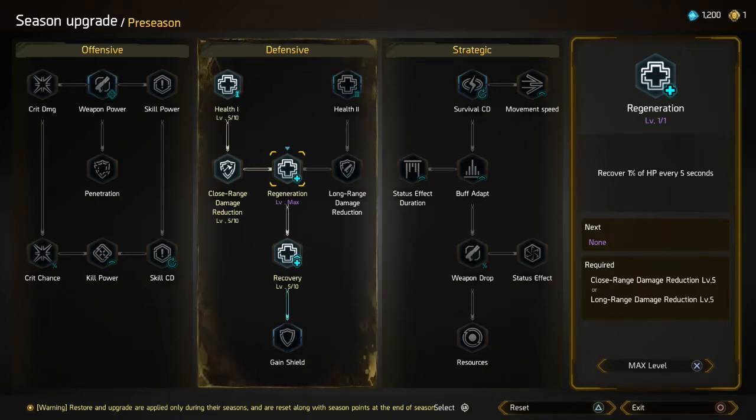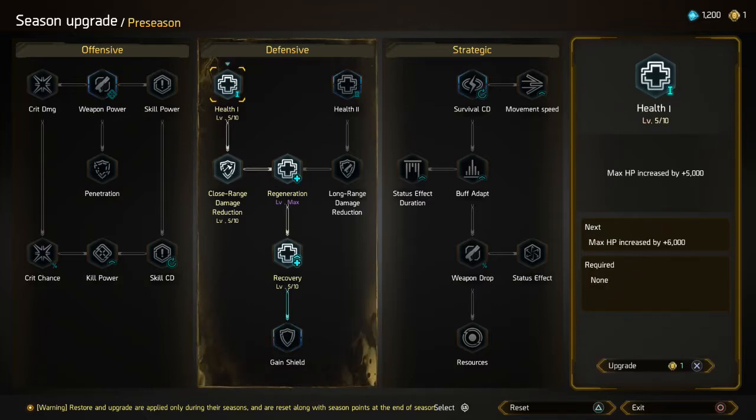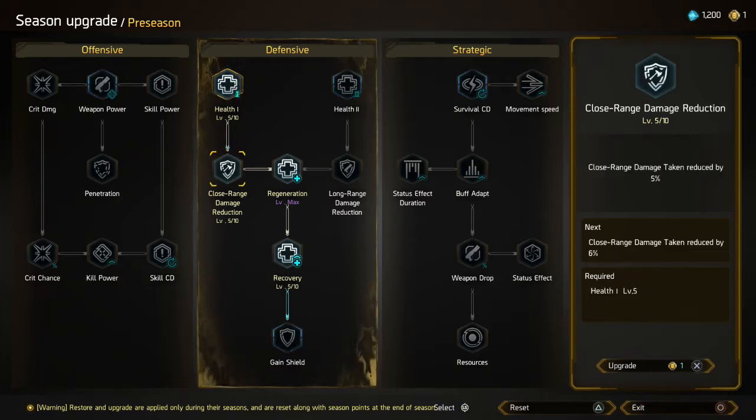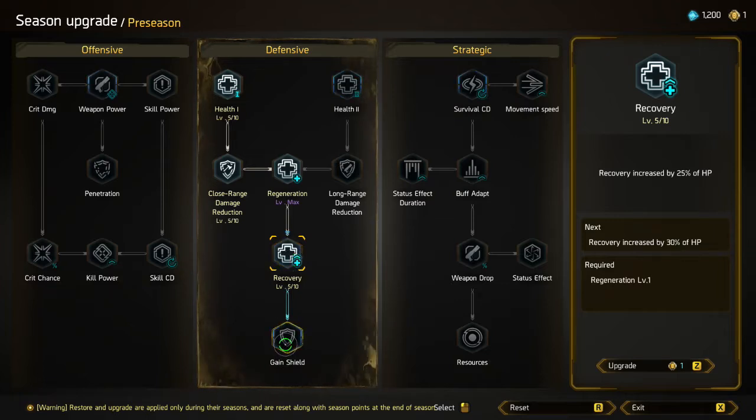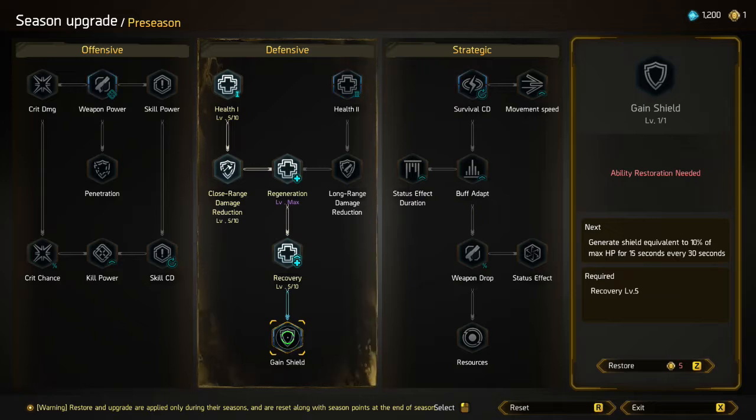Currently the game is in pre-season, so you can use your season points to upgrade different levels on the season tree. For example, the health icon gives you increased maximum hit points, and this applies to all of your breakers. You can progress down these trees and look at additional skills as you go up. There are minimums needed to move to the next level — for example, the Gain Shield upgrade requires five points. You can choose between offensive, defensive, and strategic options, which is a really deep way to customize your account.